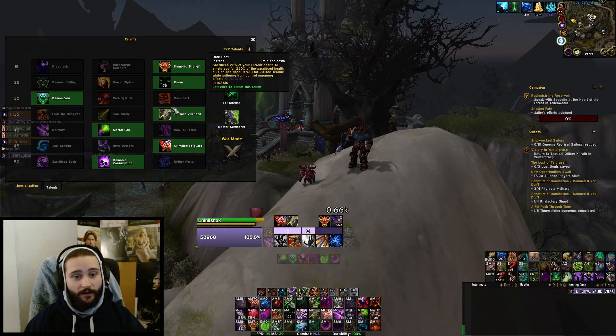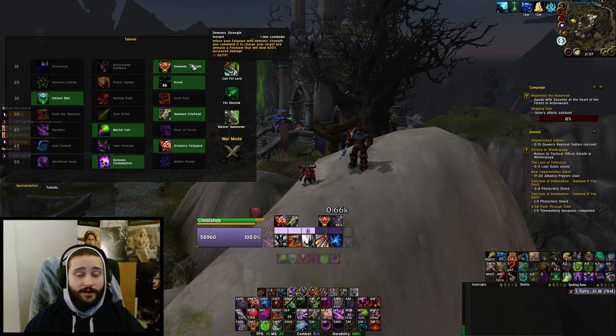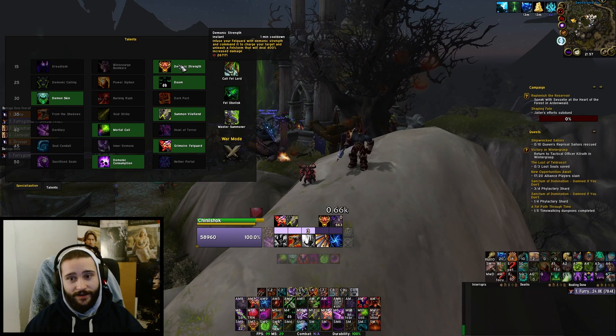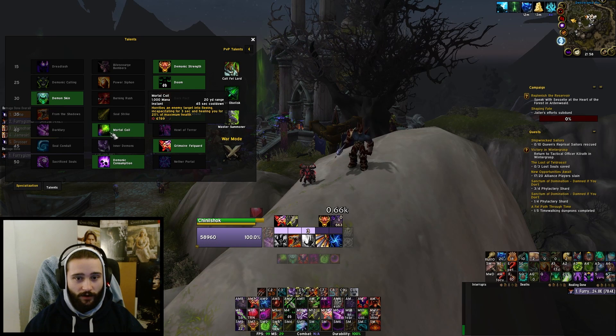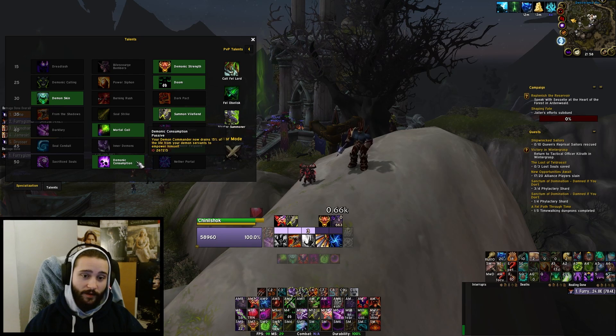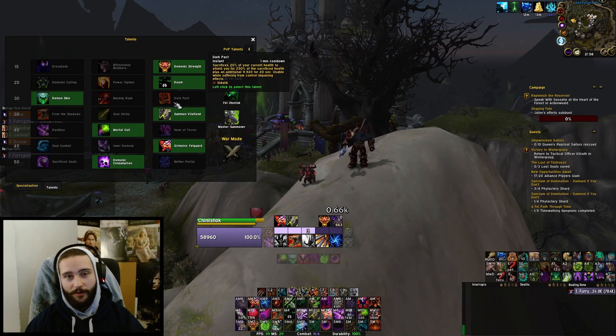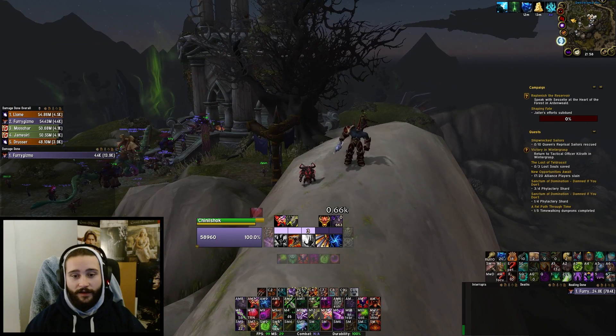Definitely pick Doom. The other talents are straightforward. I usually pick Demon Skin in the third row because it's a lot of extra healing for you and your pet if you take chip damage. Demonic Strength is really strong because it lets you destroy the rune shields a lot quicker, lines up well with most of them, and is a solid amount of DPS on three targets. We also need Mortal Coil specifically to interrupt Sigrin's ability that we'll talk about later. For maximum damage I'd suggest picking Bile Fiend and Fel Garden/Decon, though you can switch some of this up.